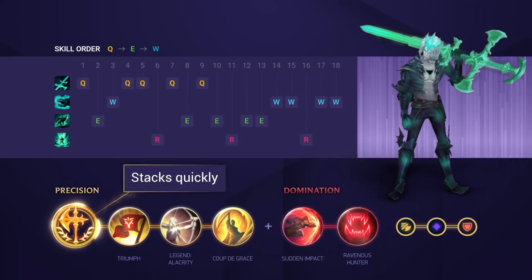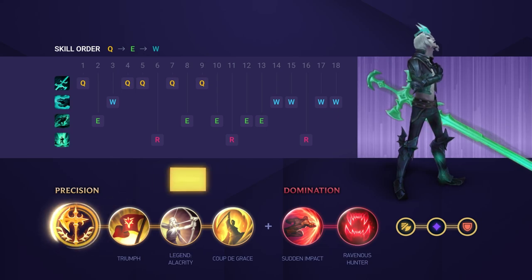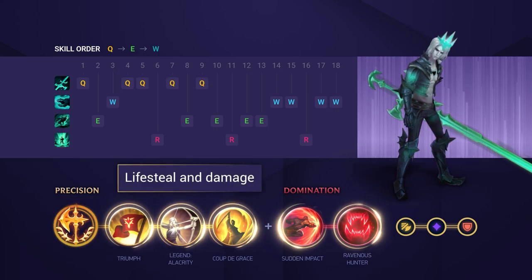Conqueror is a match made in heaven with Viego because landing his abilities triggers his double-hit passive, which allows you to stack it up very quickly. The rest of the runes are mostly there for damage or a bit more healing.